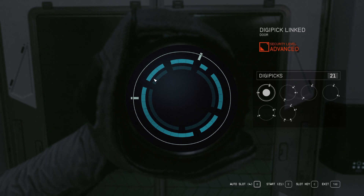If you accidentally misclick — see how this doesn't fit? If I misclick, you hear that noise, it's saying that doesn't fit, try another one. Because that doesn't fit, it doesn't waste any digipicks.